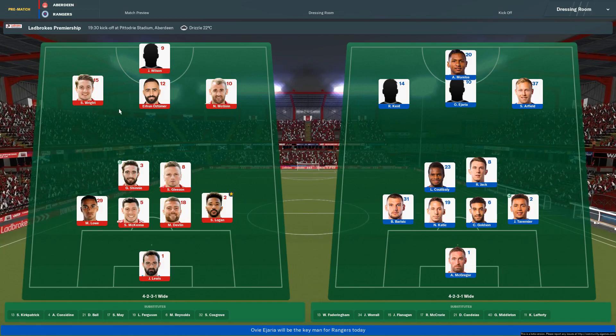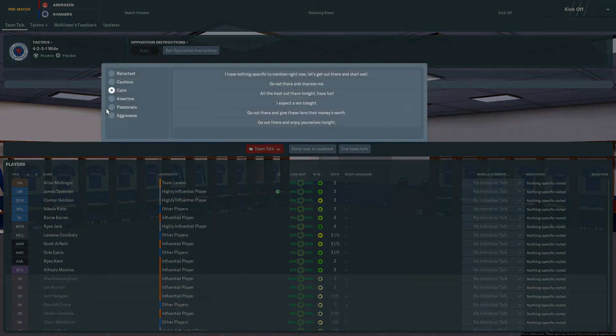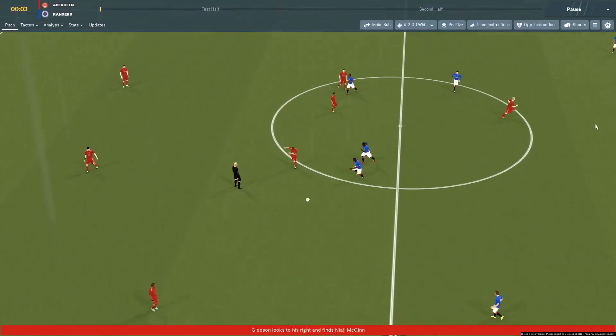Ostumor and Wright in behind Wilson. I think we should have enough to see off Aberdeen today. Passionately, go out there and impress me - Katic is motivated by that. And we'll just kick off and see what we get here.